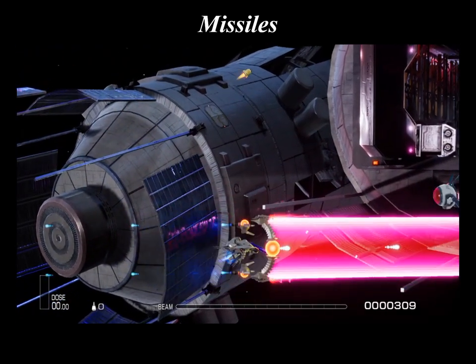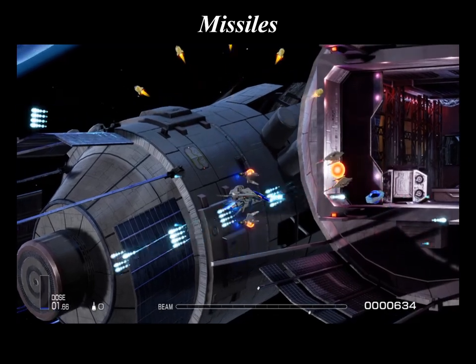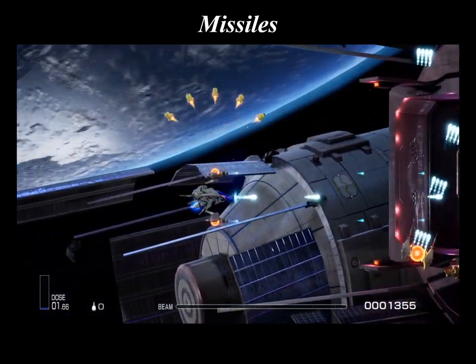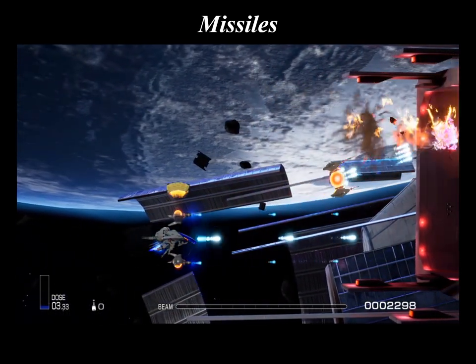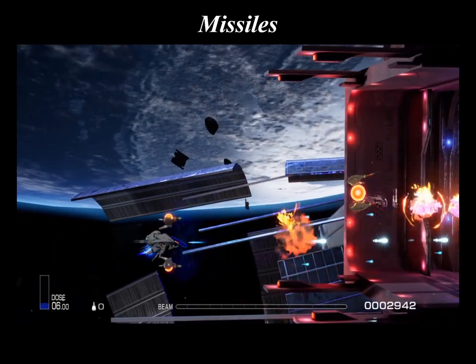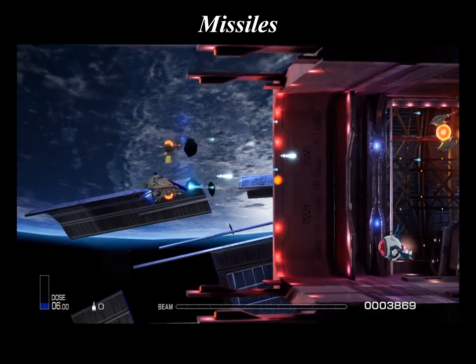Missiles are common ballistic weapons in the archetype missions, adding auto-firing missiles to the ship's offense. This entry also refers to ordnance that acts more like bombs. These weapons are fire and forget, in that they cannot be controlled by the pilot once launched. They are primarily for offense, though some of them, particularly the homing variety, can also act as a point defense against incoming enemies and projectiles.